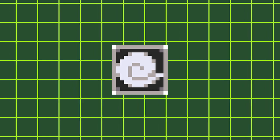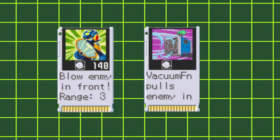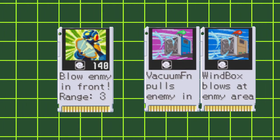Taking a hit from a wind element chip will remove the barrier completely. Additionally, being caught in wind gusts caused by Wind Rack, Fan, or the Wind chip will remove your barrier as well.